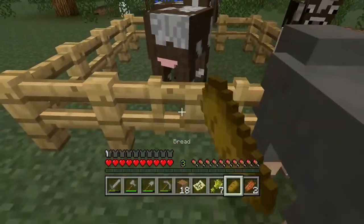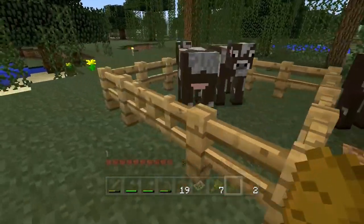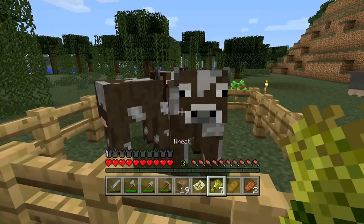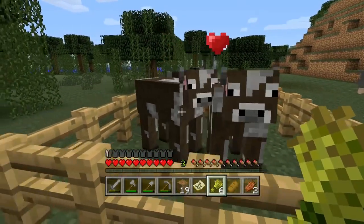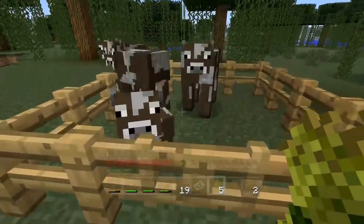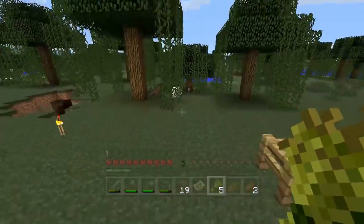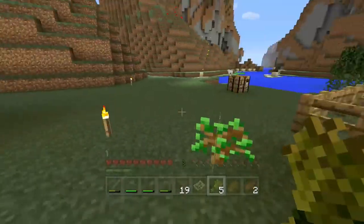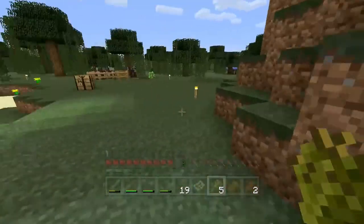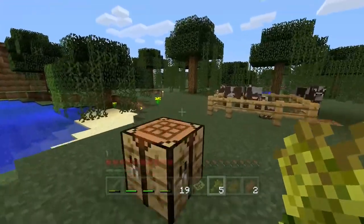I've now got myself an animal pen with my two cows in here, and I can now breed them. To breed them you once again need to use wheat - if you click on them you can see the love hearts come out, then if you click on the other one they give each other a little kiss and a baby cow pops out. That's the easiest way to generate lots of animals so you can get them for food. Or if there's a sheep, you could shear it to get lots of wool if you need to build things out of wool.